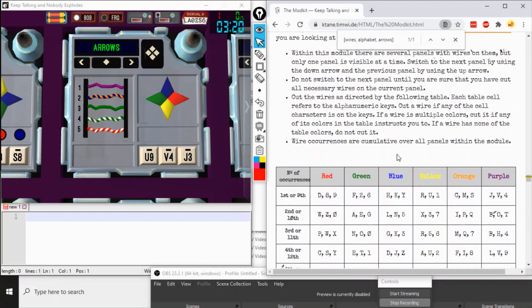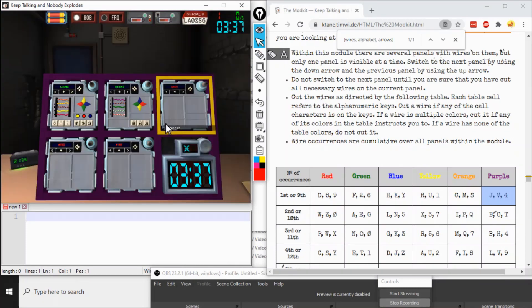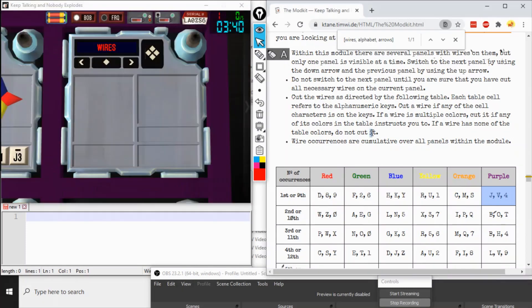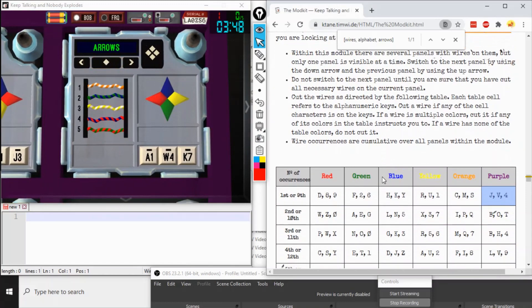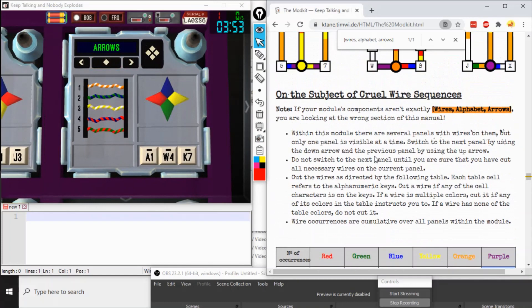Presuming that we have something valid — I cut that wire, and it clearly shows we were at least on the right configuration, because as you saw, when we had the wrong configuration, that resulted in a strike. Since edgework is the only determination of which components are on the Modkit, if you have multiple Modkits on the same bomb, it is the same thing for each — wires, alphabet, arrows on one; wires, alphabet, arrows on another.